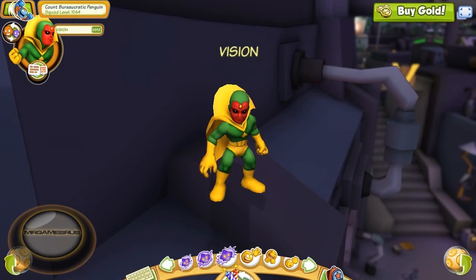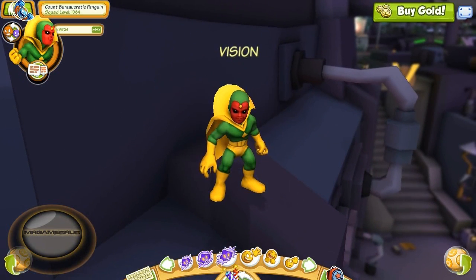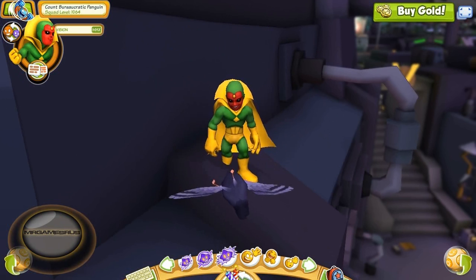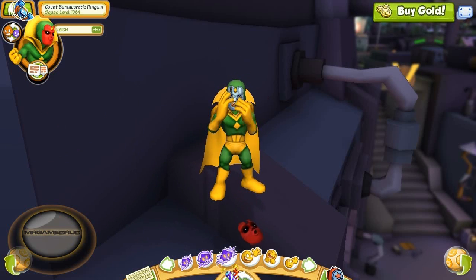Let's check out his power emotes here. His first power emote, he uses Destiny Control. This is the same as his second power attack. And his second power emote, a pigeon lands on his head and he has the pigeon pass through his body. And then his third power emote, his faceplate falls off.